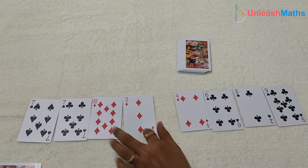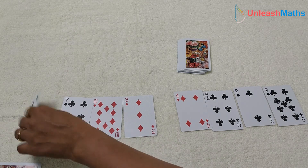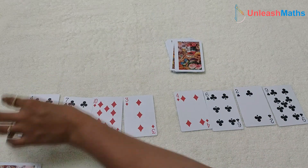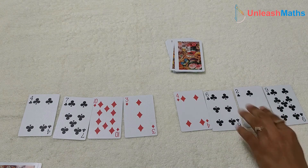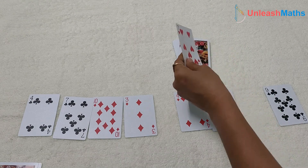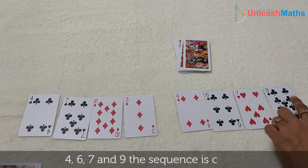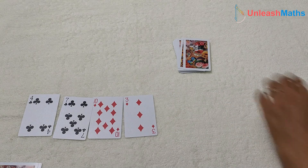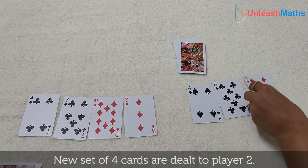Player 1 has 3, 10, 7 and 7 — let's exchange a 7. Player 2 has 4, 6, 2 and 9 — let's exchange the 2. The new card is 7. So player 2 now has 4, 6, 7 and 9 — a complete sequence! This card set goes to player 2 and another 4 cards are dealt.